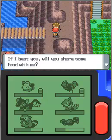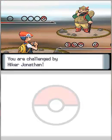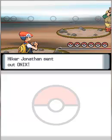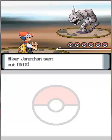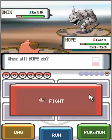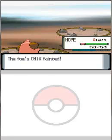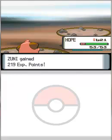I encounter another hiker who says 'If I beat you, will you share some food with me?' — so you're starving after going through Mt. Coronet. Well, I'm not Brock from the Pokemon anime and I can't cook you food. He sends out Onix, which will be an easy matchup for Hope. Onix goes for a Screech attack but it missed. The Grass Knot annihilates the Onix just like it does every Rock and Ground Pokemon. Hooray for Hope — gained 219 experience.